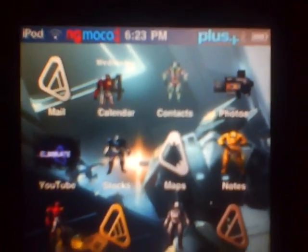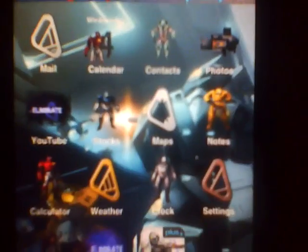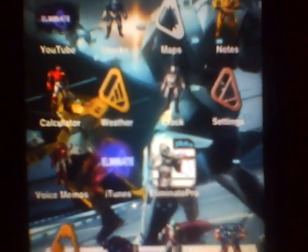Up here at the top I put NG Moco and Plus up at the status bar, and I put badges, armor, and other stuff as icons down there.